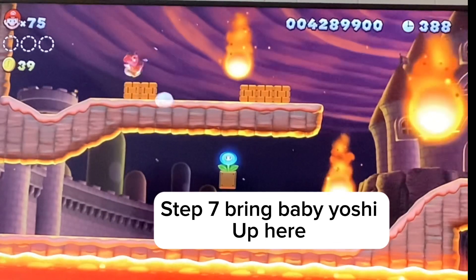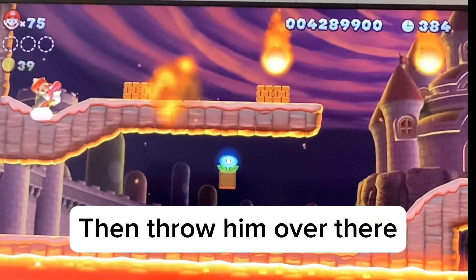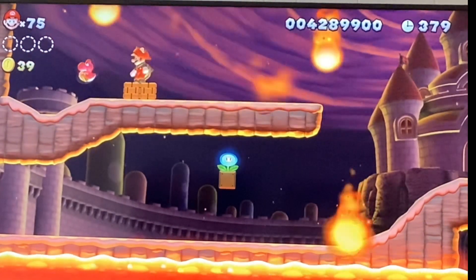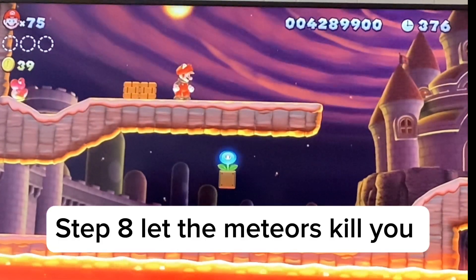Step 7! Bring baby osy up here, then throw him over there! Then let the meteoroids kill you!